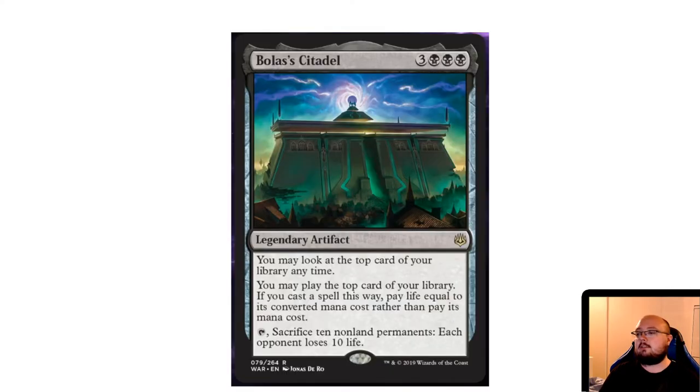Next we have Bolas's Citadel. I don't think this card is going to be that good, but I kind of like the idea of it — it is very gimmicky but could be cool. It is a six-mana legendary artifact. You may look at the top card of your library at any time, and you may play the top card of your library — if you cast a spell this way, pay life equal to its converted mana cost rather than paying its mana cost. It also has a tap ability: sacrifice non-land permanents, each opponent loses 10 life.